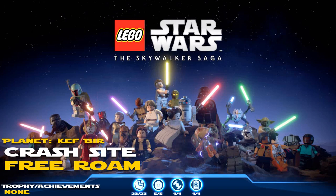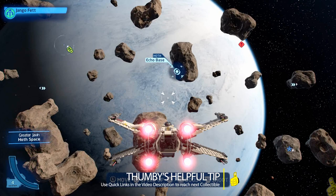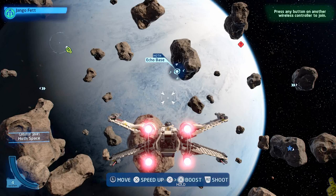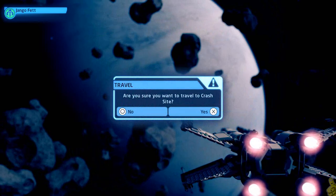Hopefully I didn't slaughter that too bad. We've got 23 kyber bricks, five character tokens, a data card, as well as a ship that we're going to find — and there's kind of a fun fact about that ship. When we get there I'll share it with you. We are actually in Hoth space. We have just completed Echo Base and Hoth space all done. We got five of five and two of two, so next up we're going to pull up our galaxy map and check out old Kef Bir. Crash Site is in our sights.